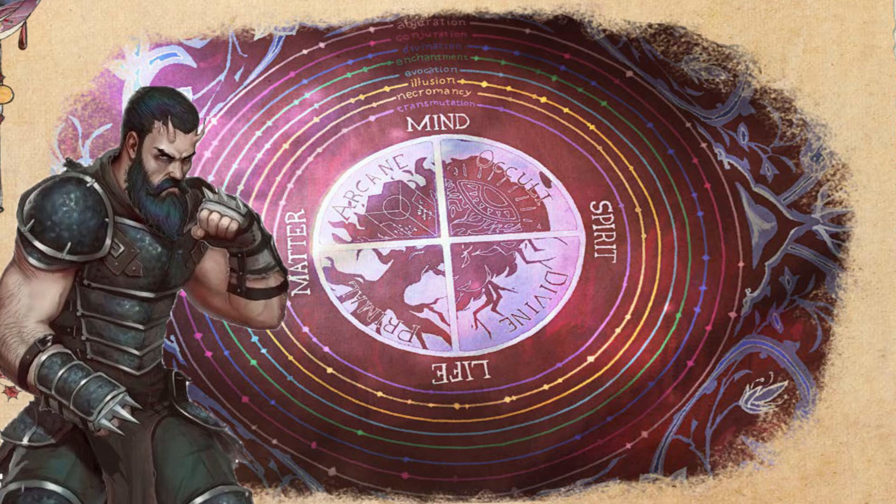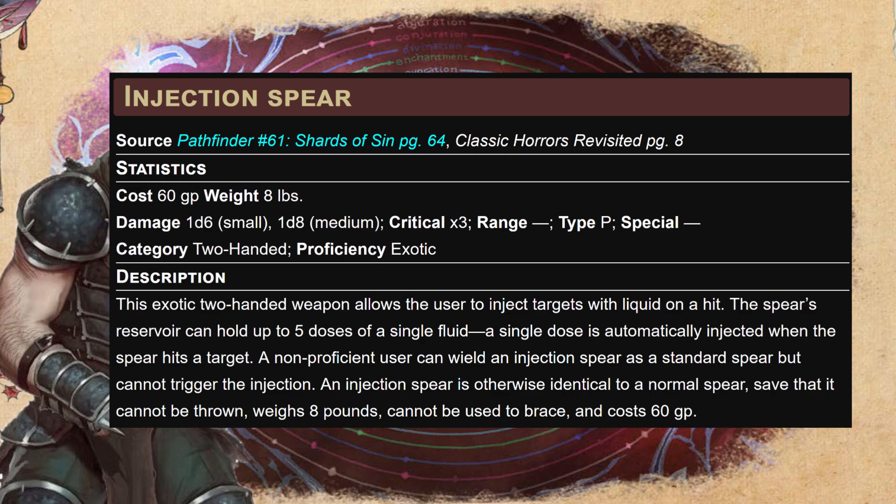At level three, with base attack bonus at +1, we take the most controversial feat in this build: Exotic Weapon Proficiency — for the injection spear. This is why we're strength-based. The injection spear is a two-handed exotic weapon with a reservoir holding up to five doses of a single fluid. A single dose is automatically injected when the spear hits a target. A non-proficient user can use it like a spear but cannot trigger the injection. This is how we cheat the poison action economy.